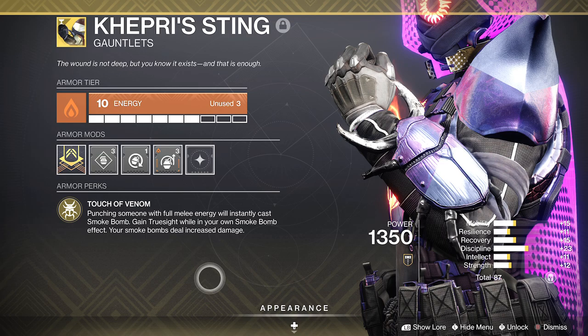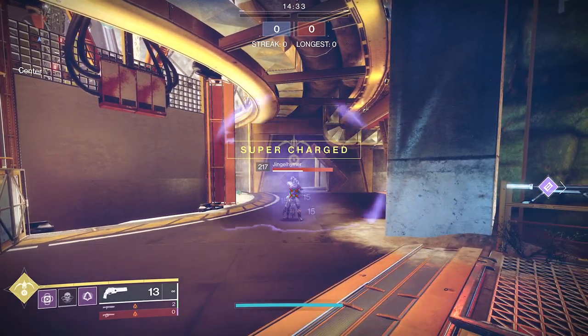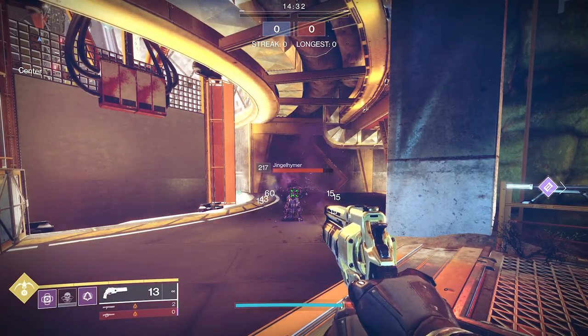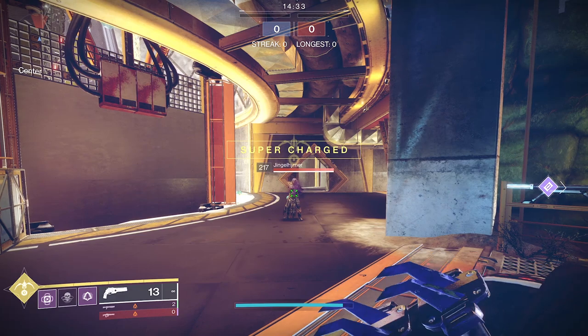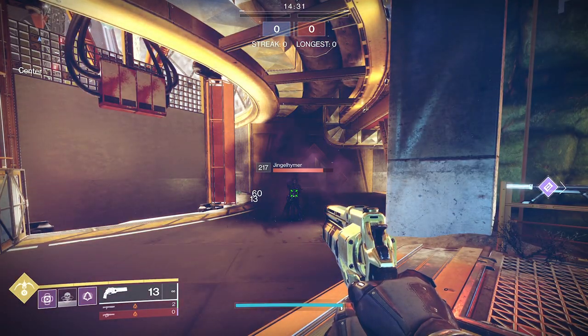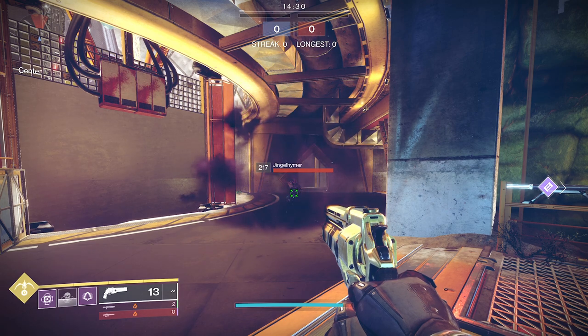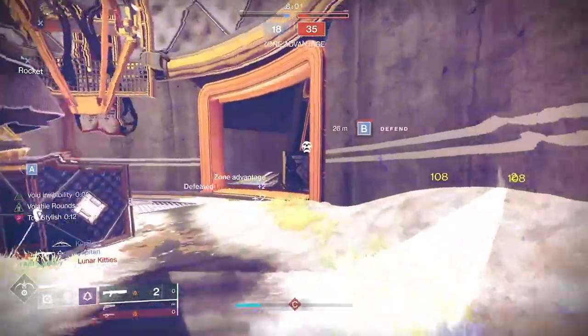Punching someone with full melee energy will instantly cast a smoke bomb. You gain true sight while in your own smoke bomb effect. Your smoke bomb deals increased damage — with the Capri's bomb, the entire base smoke bomb goes from 88 to 60 on impact (four damage numbers of 15), and when the smoke bomb detonates it deals 73, for a total of 133 damage. That's 45 more — the new Bastion overshield. With things like vortex or scatter, that makes them need two to three fewer ticks; it's more instant.